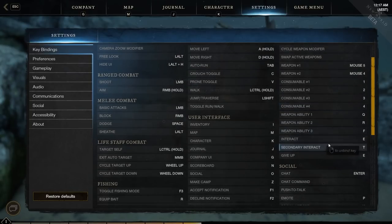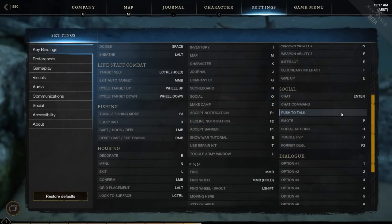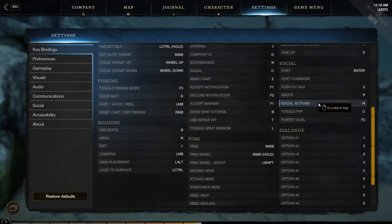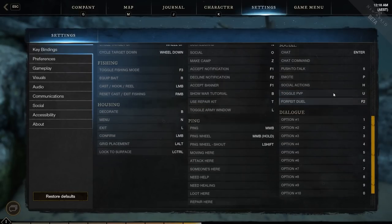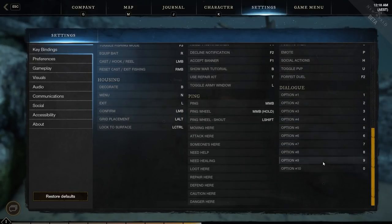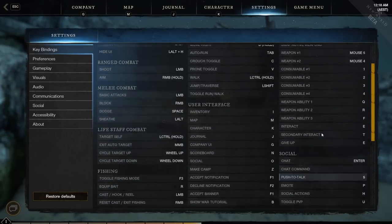You also have your interact, secondary interact, and everything else here. For chat commands — chat input and push to talk — put those wherever you want, though you'll start running out of free keys. Five might not be bound to anything so that's an option for push to talk. Emote is for social interactions, and H is basically where you trade and duel with people. Flagging PvP — toggle PvP — is also pretty important since you're going to use it if you're playing PvP. Dialogue options I've never seen used.